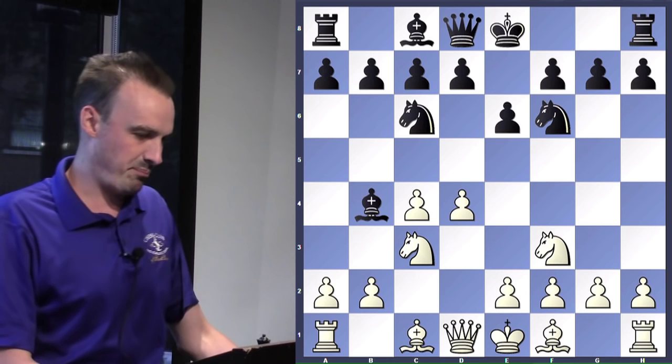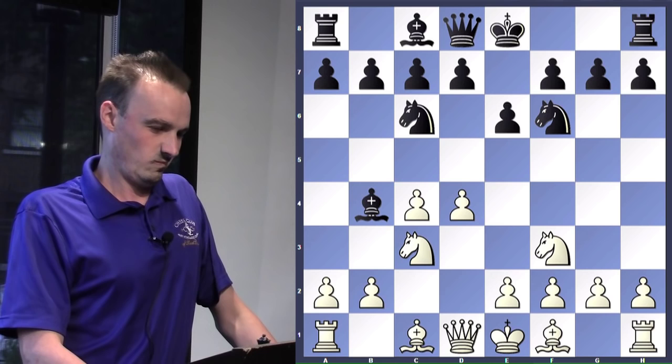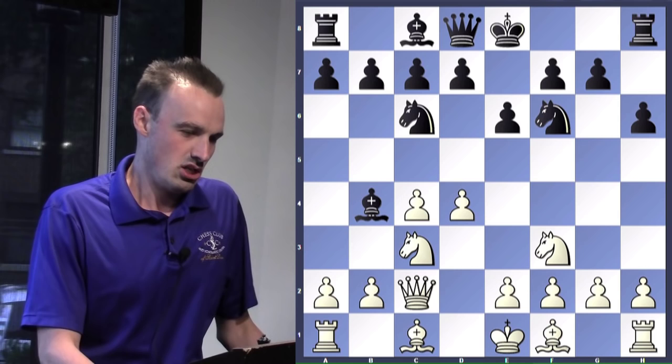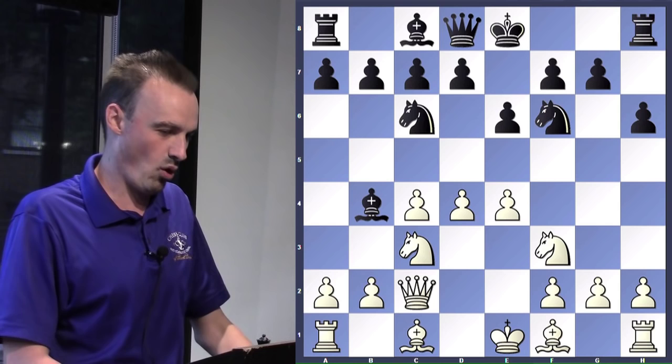So what is the best move for white here? It's a move that Ben Feingold really enjoys as well. Queen C2. Queen C2 does a lot — it protects the knight and stops the knight from coming in to E4. Black plays the move H6, which wasn't really necessary in this position. White grabs the center with E4. Excellent.